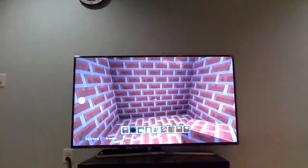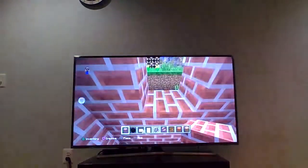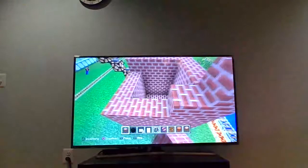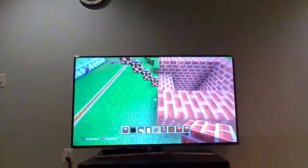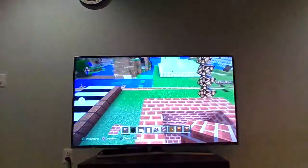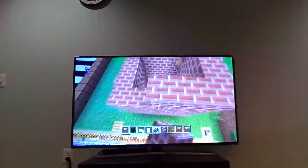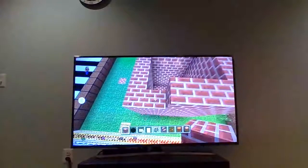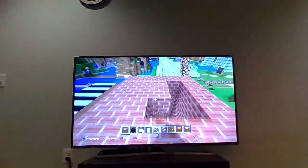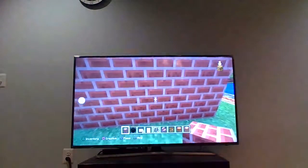One, two, three — yes, as I thought, three blocks tall. I'll just add another layer for roofing. So this house will be four by four by four. I'll add another two layers and add the roof on the fifth layer. On the inside it'll be four by four by four, and on the outside four by four by five.